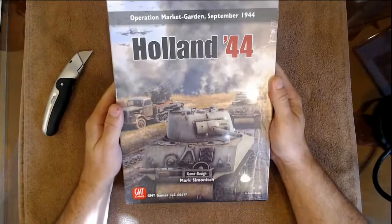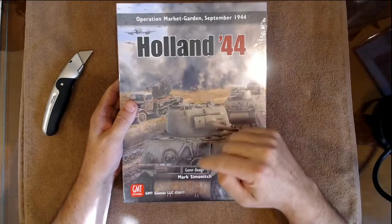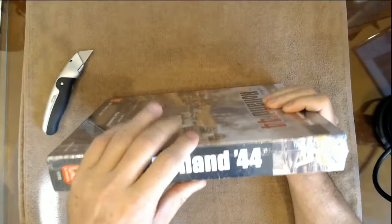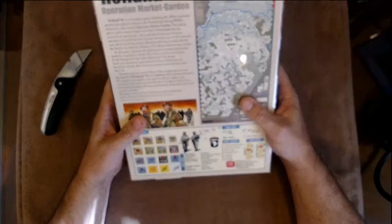All righty, guys. Welcome, welcome. We are here to do another live unboxing. This one, as you can see, is Holland 44, game designed by Mark Semenich and produced by GMT Games. You can see it's a one-and-a-half-inch box. It's a very light box, actually.